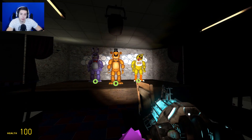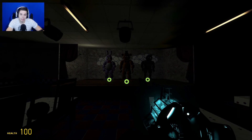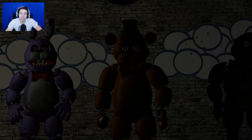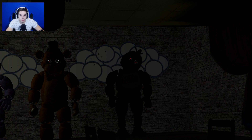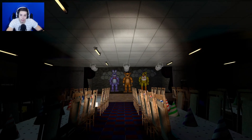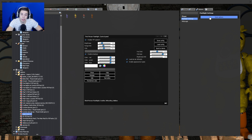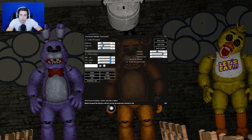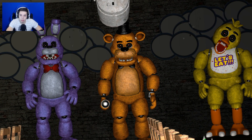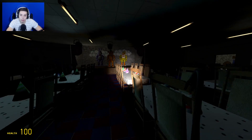I wonder if we can actually do a game mode where we started driving it. Foxy is all lit up too. Tell me that doesn't look creepy! Why is Chica so dark? She's just a silhouette — oh my gosh, that's awesome! I like that. I wonder if I have my light really dimmed... that is so cool right there. I want to dim it even more — that right there is some thumbnail material, you know what I'm saying.